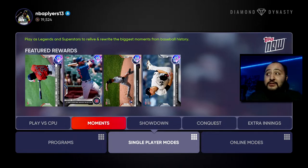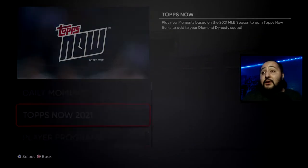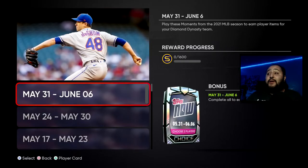As you guys can see, we have a new set of Tops Now Moments to do. We get a total of four diamonds right here, but once you complete all the moments you only get two out of the four diamonds. We also get a total of 1600 stubs for completing this, so don't forget we're getting stubs and XP for completing the moments on top of that.